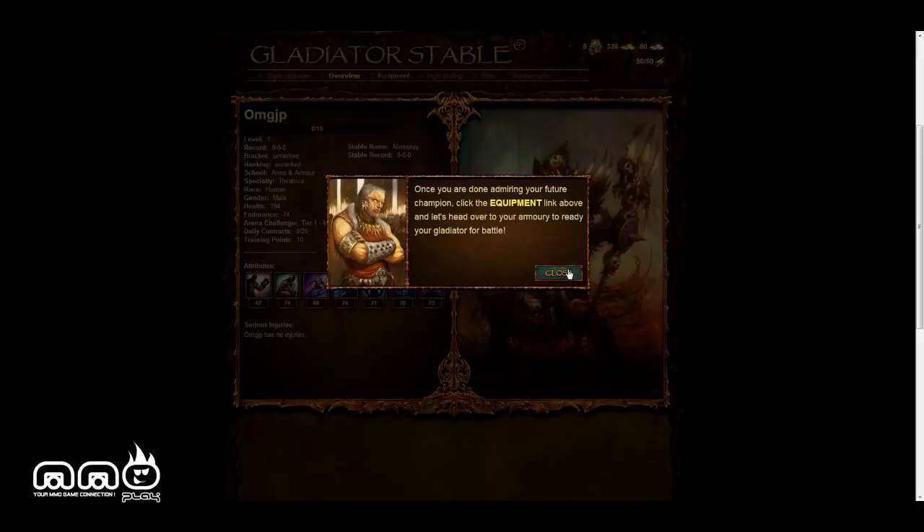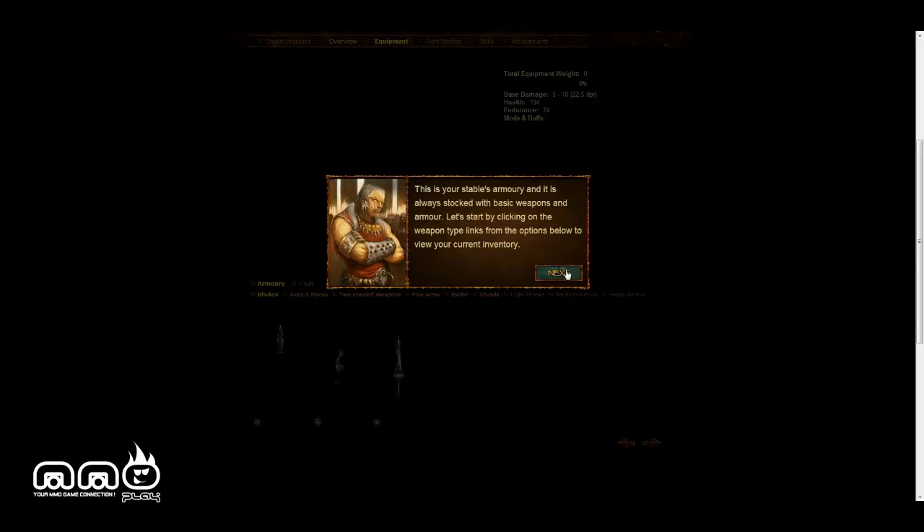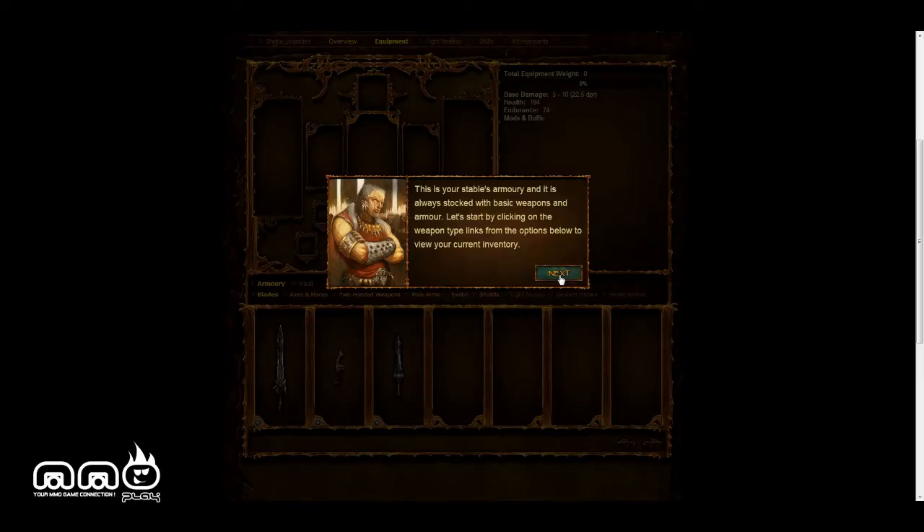You get weapons, equip new things — you've got your equipment here. So we're going to click the equipment. Right off the bat, when we're looking at this, we see we're level one. I'm unranked in all this stuff. We're looking at various stats — these are my current attributes, I currently have no serious injuries. As you can see, it is based on the web browser — there's no engine or anything, we're not having a separate download. We're going to look at this really quick: blades, axe, maces, two-handed weapons, pole arms, exotics, and shields.